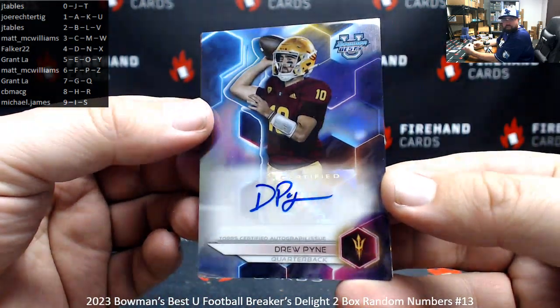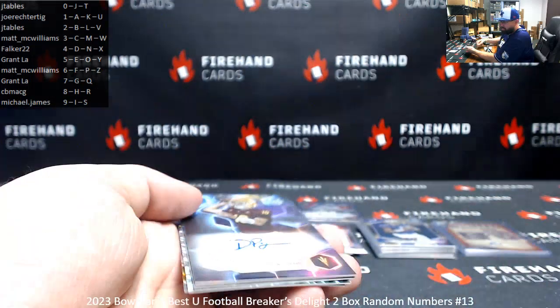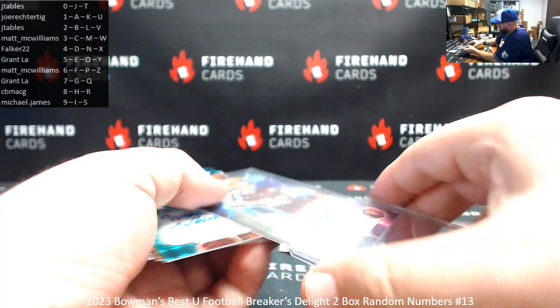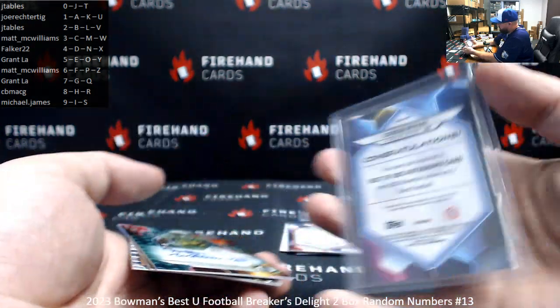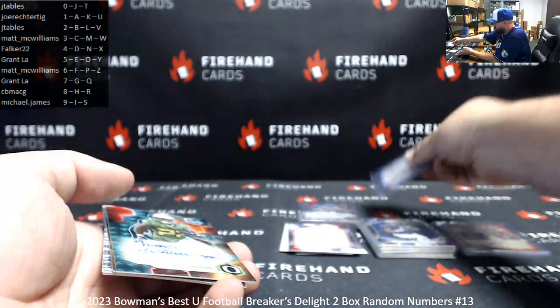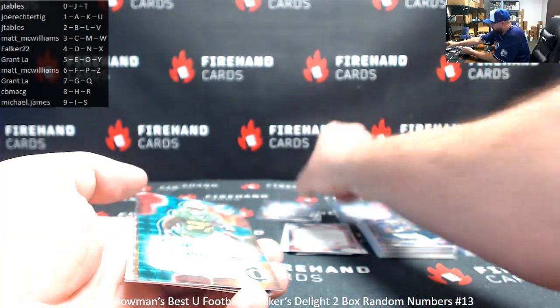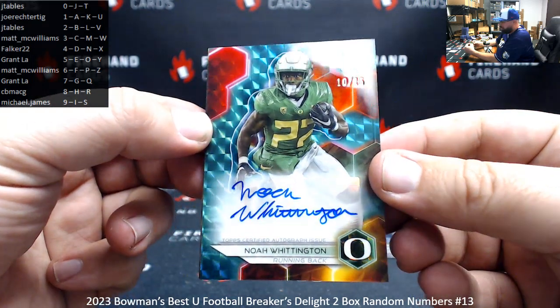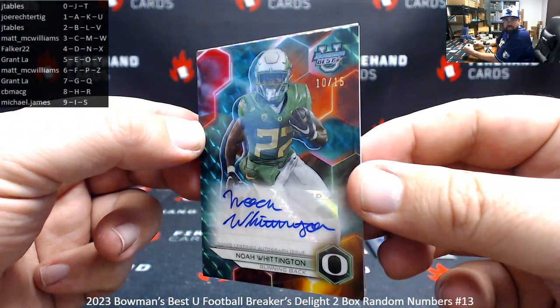Drew Pine, base auto. The letter P belongs to Matt McWilliams. Green geometric auto, 10 of 15, Noah Whittington, Oregon — spot zero, J-Tables.